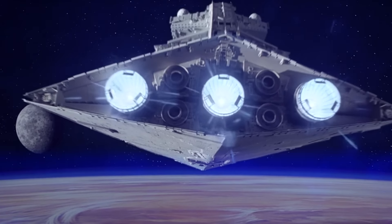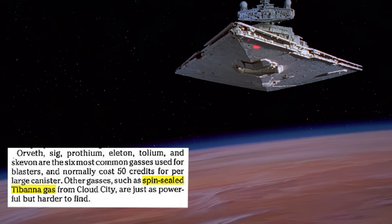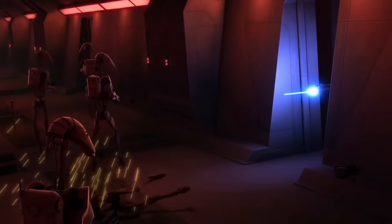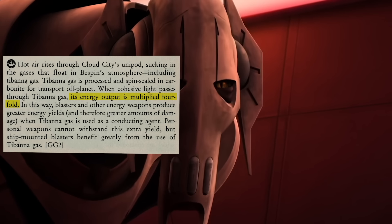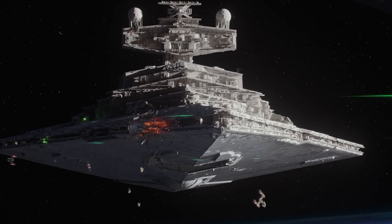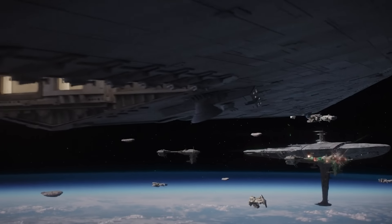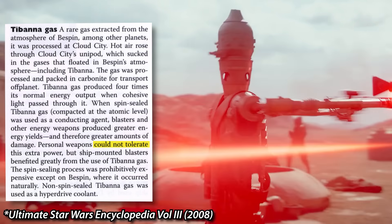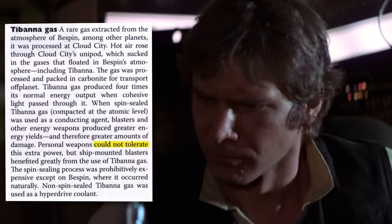There were encounters where Rebel fleets were merely a distraction because of lack of blaster gases. A guide to the Star Wars universe from 1994 says that the spin-sealed Tabana gas's energy output is four times more powerful than when it's not, and that personal weapons could not withstand the extra yield, so ship-mounted blasters benefited from the use of Tabana gas. This was backed up in 2008 with the Star Wars Encyclopedia saying that it was rare, personal weapons couldn't tolerate the extra power, so it was mainly used for ship-mounted blasters.